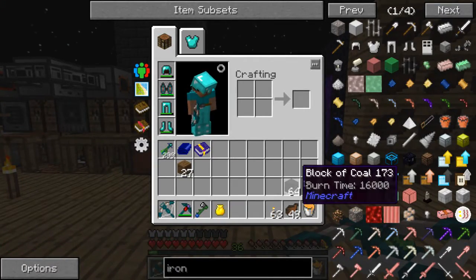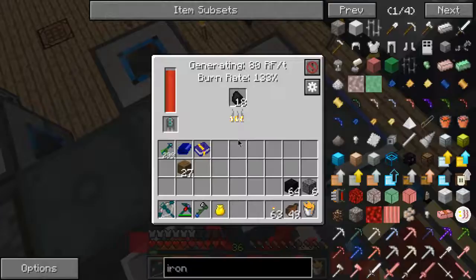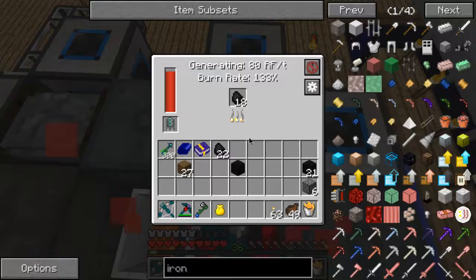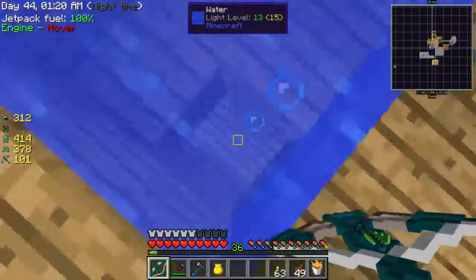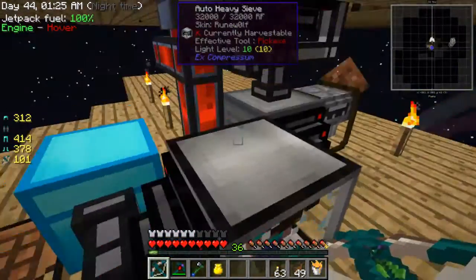Oh, why do I have a block of coal on me? Right, just put it in here. I'm starting to use blocks of coal now for these because it's more efficient. Let's go down here just to give you an idea of how much this thing produces.